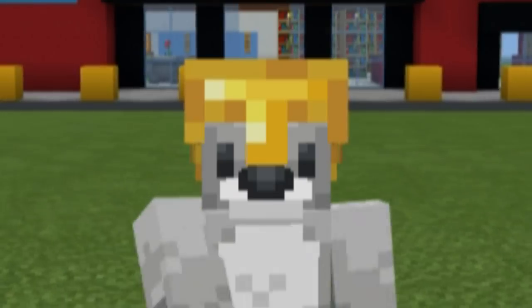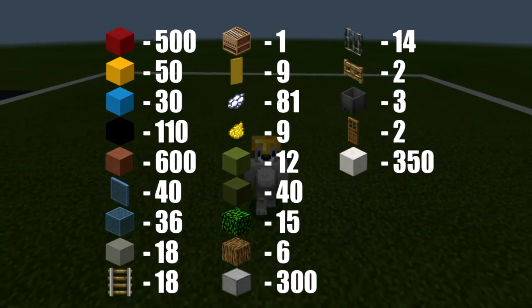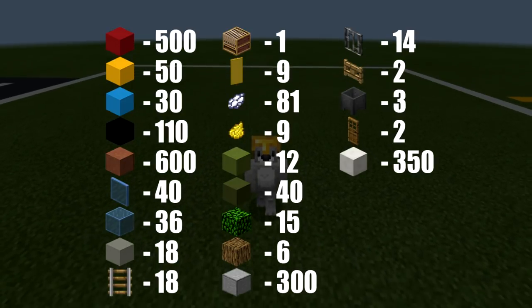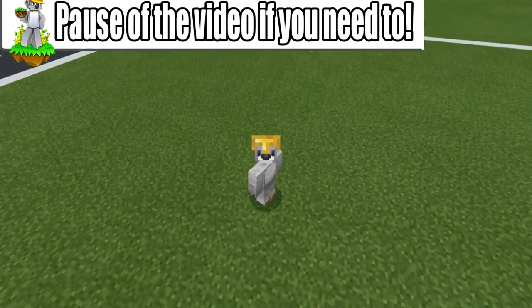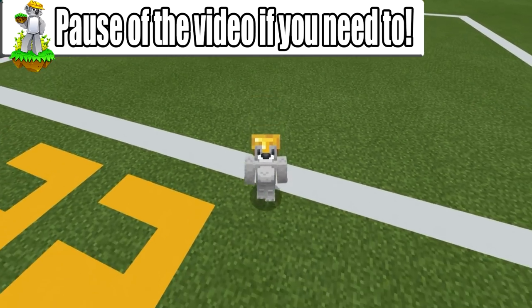Without any further ado, let's get started. Just before we get building, here are all of the materials that we will need to make our supermarket. Please make sure you have access to all of those materials and enough of them. The amount of space required is a 32 by 27 block area, as represented by the white concrete grid on the ground. Feel free to make this grid in your world if you feel it may help you. Pause the video if you have to, make sure you've got everything ready, and then we can begin.